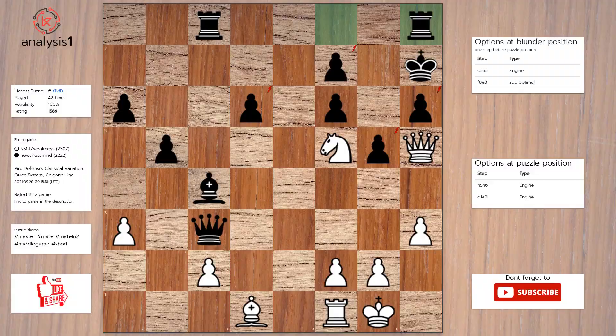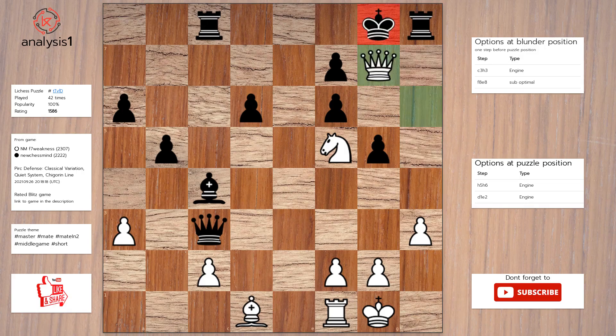Let us continue. The threats are: Knight takes pawn, Knight takes pawn, Queen takes pawn, check. Queen takes pawn, check. Queen takes pawn, check. The checks are: Queen to g6, check. Queen takes pawn, check. Queen takes pawn, check. Solution to the puzzle is Queen takes pawn, check. King to g8. Queen to g7, checkmate.